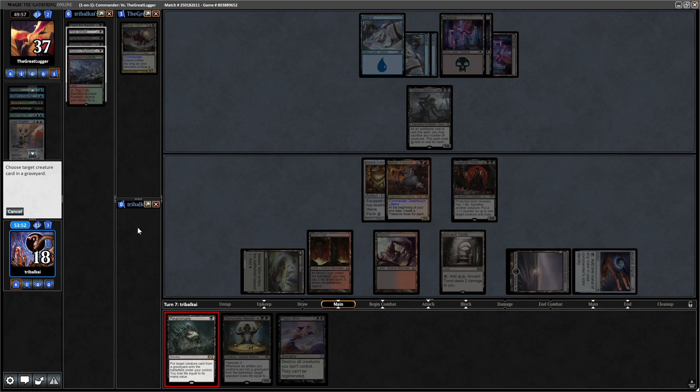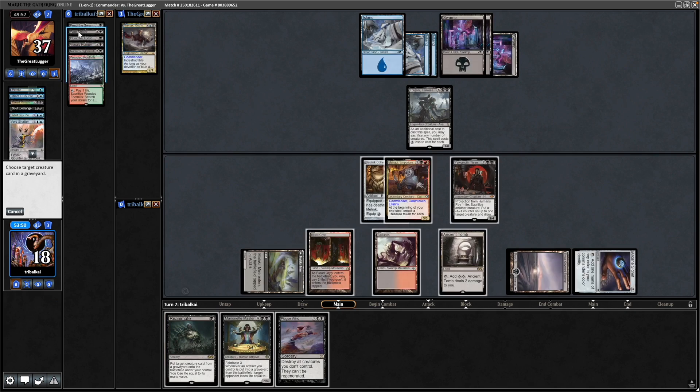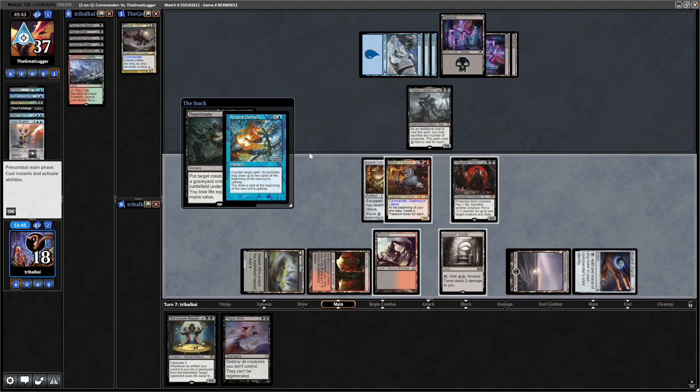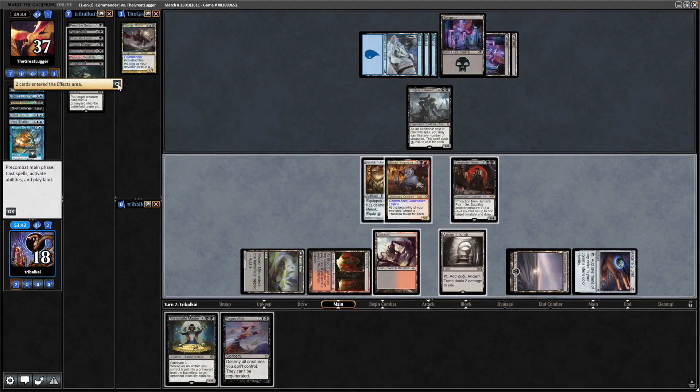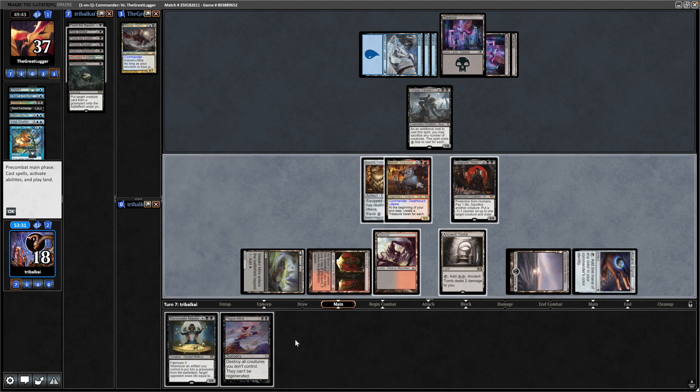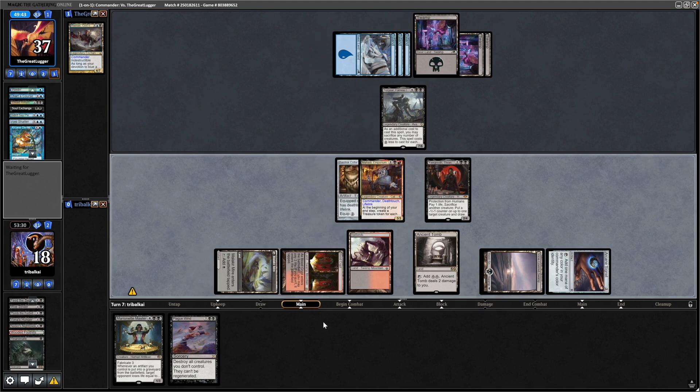How about reanimate onto the Woe Strider then? That'll get us a chump blocker. We're exhausting their resources at least. Arcane Denial onto the Reanimate — we haven't escaped it yet, we can do that next turn. And all this is counter magic that's not going on Marionette Master, which we could win with at some point. So we'll just have to pass it over again.